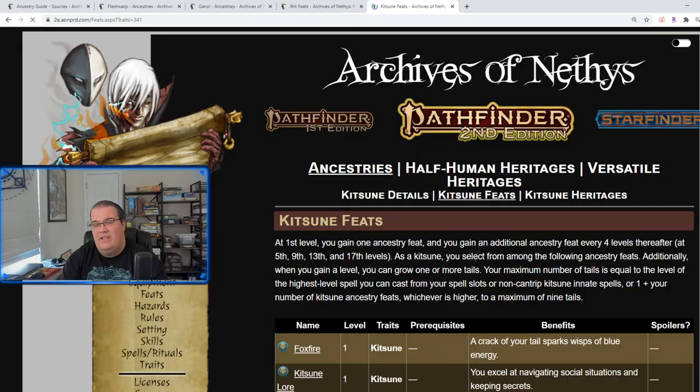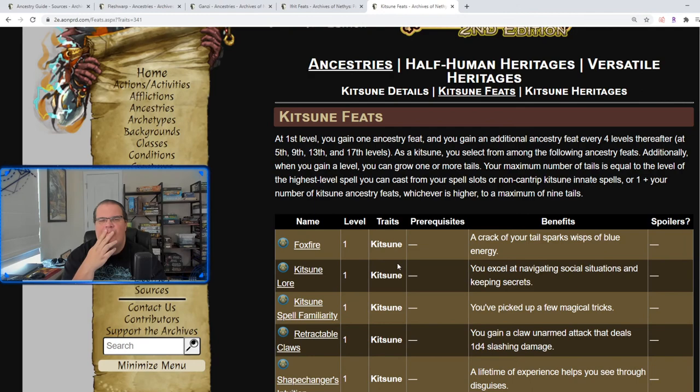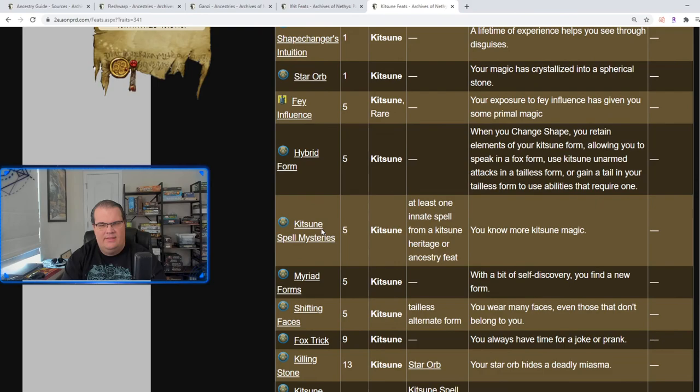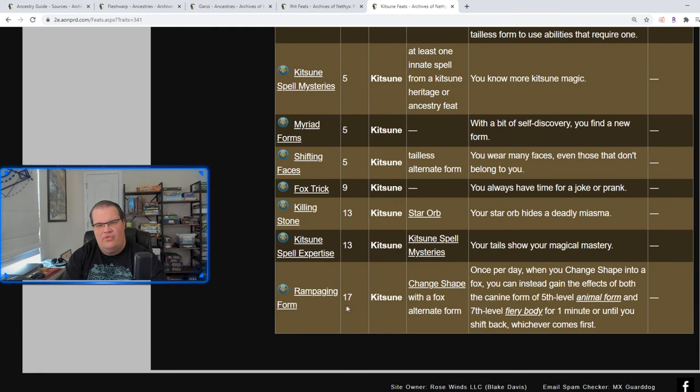The Kitsune feats are actually really cool — I could see myself playing some sort of Kitsune spellcaster and having the Star Orb, Shifting Faces, Fox Trick, Killing Stone, and Rampaging Form. You'd have the orb for that massive Cloudkill, you can disguise yourself and trick people, and then if you need to conserve spells or you're running low, you just go crazy with Rampaging Form.